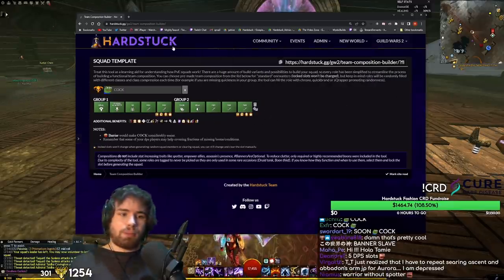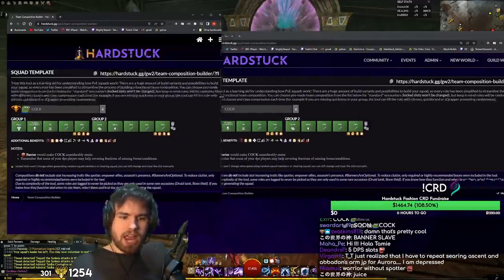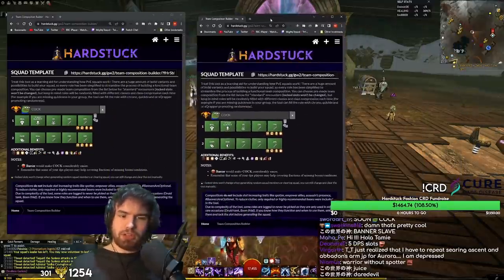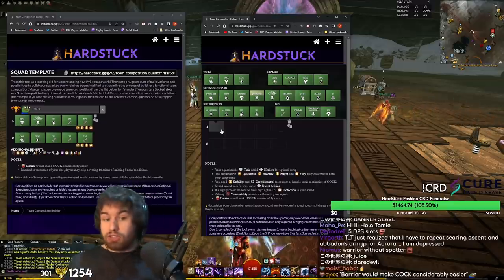Now let's see what happens when everything is 5-target. I'm going to duplicate this tab and make another squad. Realistically, heal brand is still going to be really good, and so is Chrono — although Chrono takes a bit of a hit because it doesn't have 10-target.